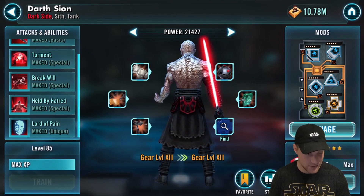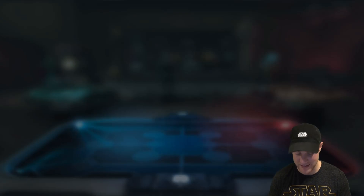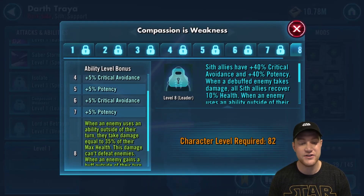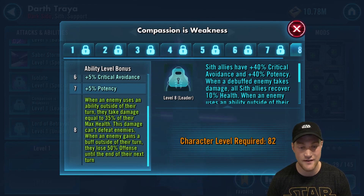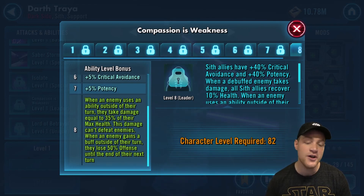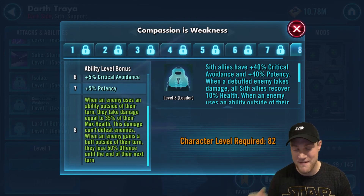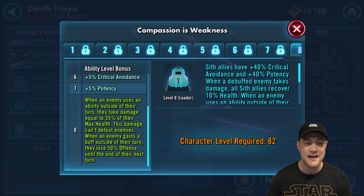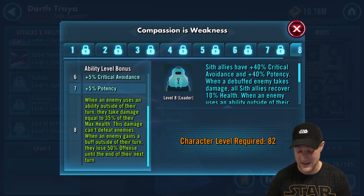Next we are going to look at Darth Traya — as you can see I've started to get shards for her, which is amazing. She has both of her abilities zeta'd. Her leadership ability: when an enemy uses an ability outside of their turn they take damage equal to 35% of their max health — this damage can't defeat enemies. When an enemy gains a buff outside of their turn they lose 50% offense until the end of their next turn. With a Chewbacca team where he assists Raid Han or CLS or both, this can take them down for a lot of damage. It's still one of the greatest abilities in the game. Think of all the teams that assist — taking damage equal to 35% of max health is a very OP ability.